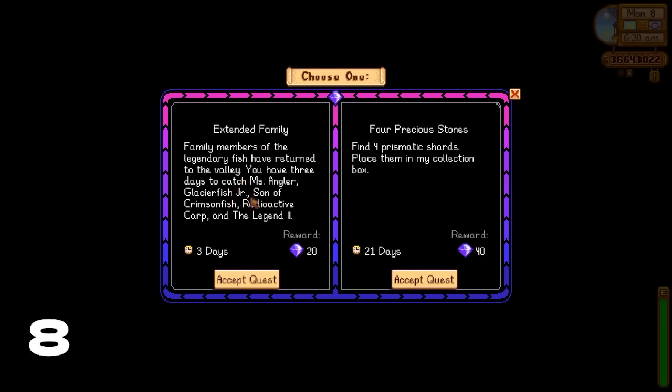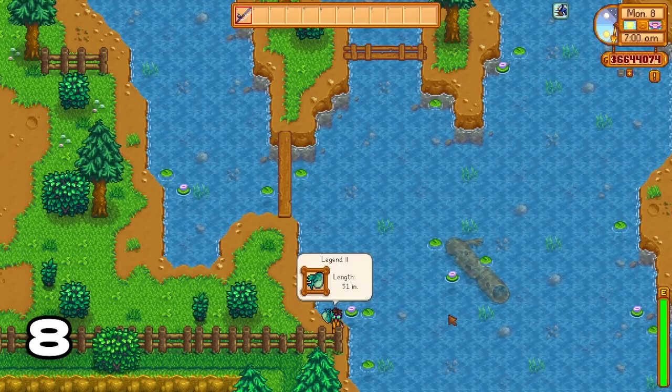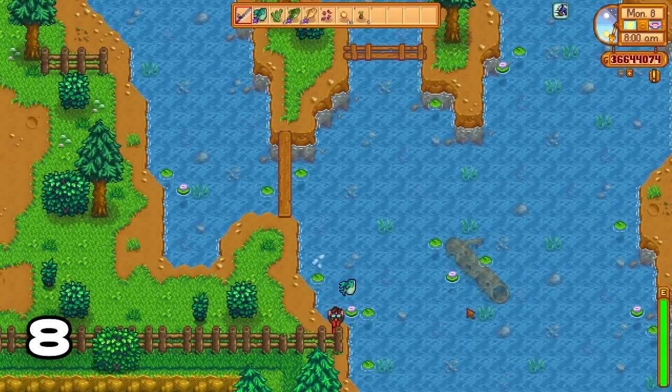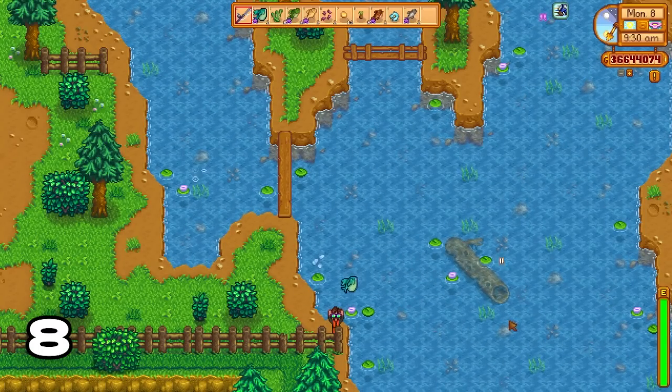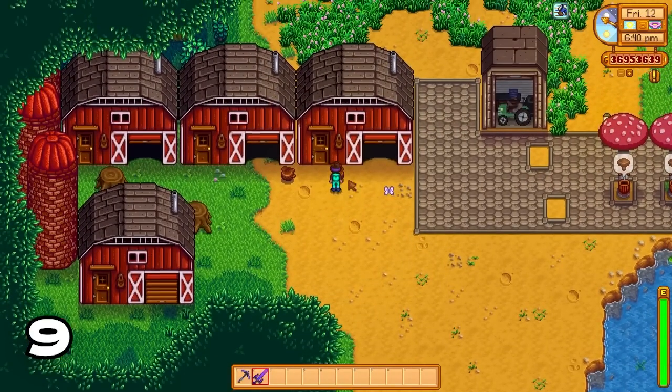Let's talk about the Extended Family fishing quest. This quest is a bit broken as you can catch multiple legendary fish as long as the quest is active, so you can literally spend the whole day fishing up the Legend 2 if you wish. The iridium Legend 2 sells for 15,000 gold, and using this meta you can amass tons of money.